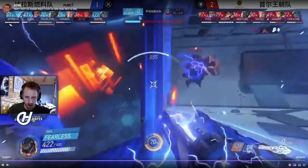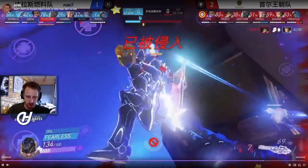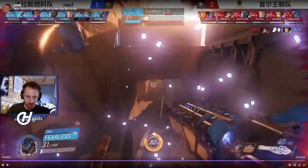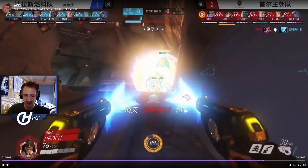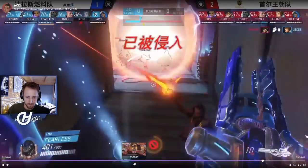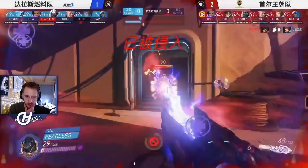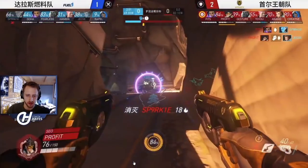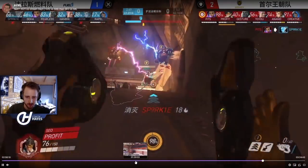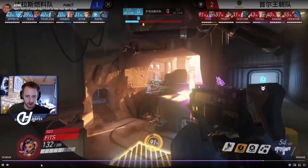Neither team is engaging unless they have certain ults. Fits is getting close to EMP, but Dallas have nano so quickly they're just going to go aggressive. You can see Fearless just goes ham with the nano — there's nothing Soul can really do to stop him. He gets away and even with a hack he's farmed almost 45% of his primal in that exchange.